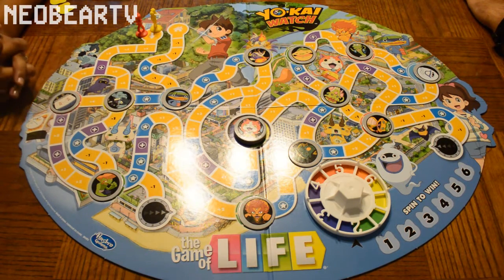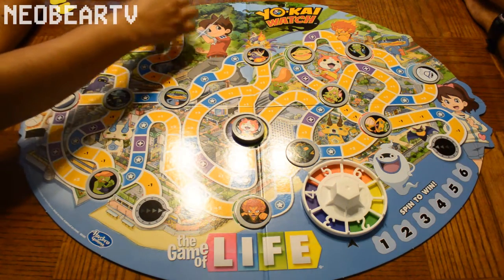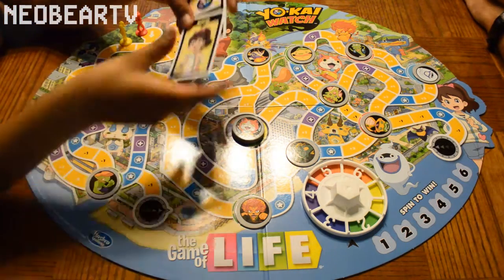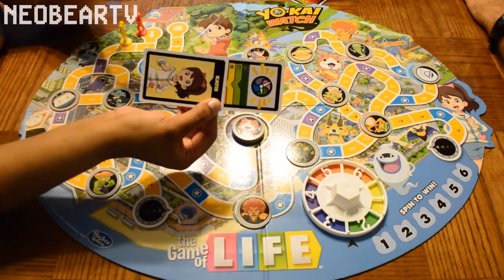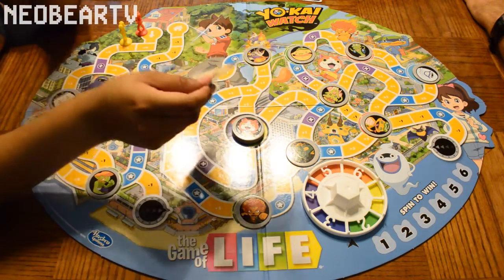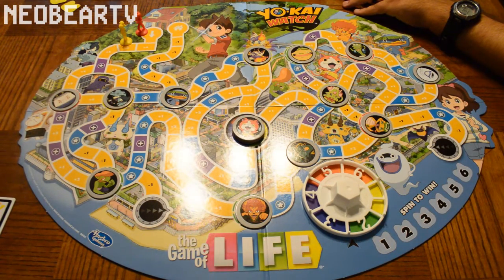We'll go ahead and get started. I'm going to go by the rules where the youngest person gets to spin first. I'm going to be Kate. So basically we have to charge up our watch — I got a three, so I'll go down to three. Once we get to six we're allowed to capture a Yokai, and then once we capture one we have to start over by charging it up. You can only pick up the Yokai that is from your color, so since Kate is yellow, those are the only Yokai I can catch.